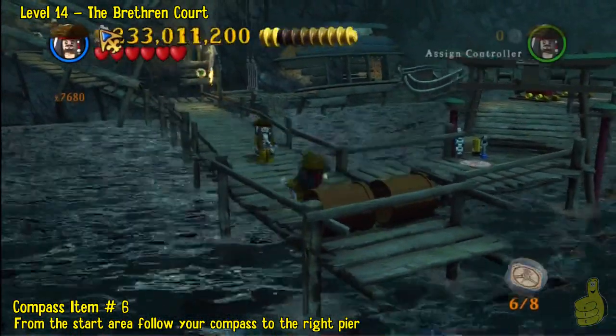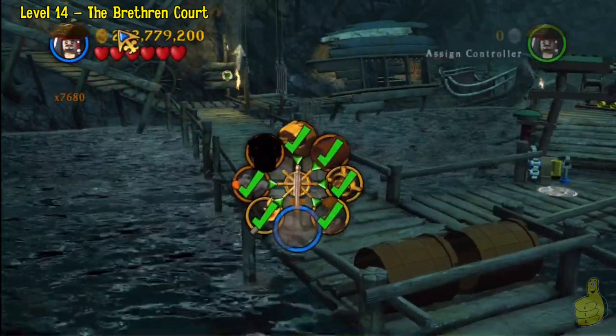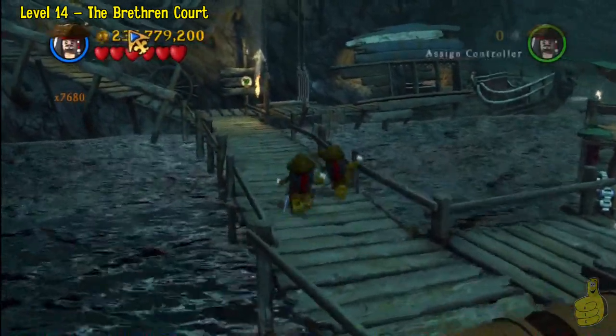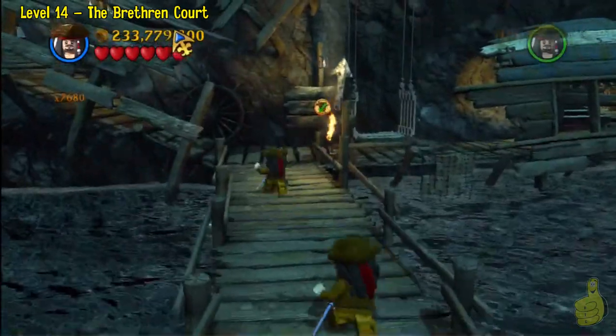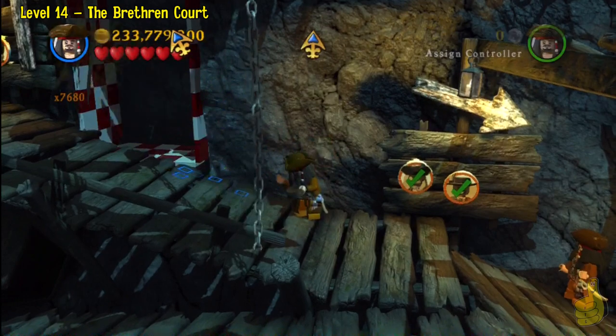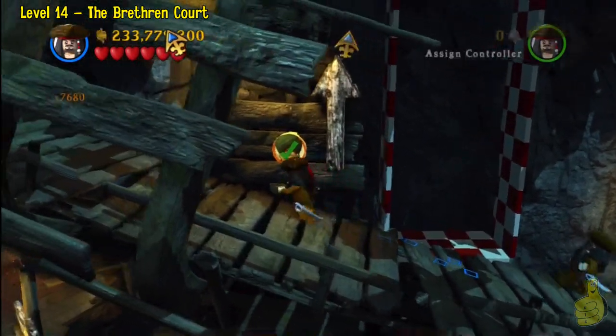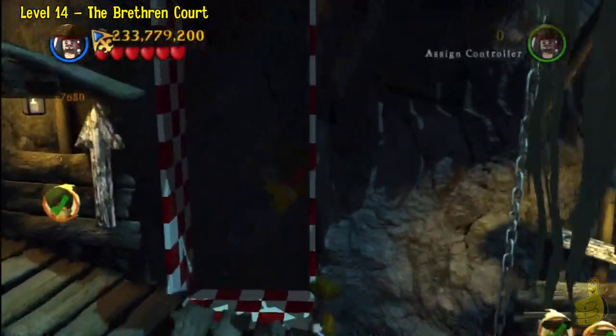You've seen this before — it gives us a barrel. We don't really have any use for that barrel right now. So the next compass item is nowhere near us. We're going to go ahead and pull out of that. Now we're a little closer — we're going to check it out again. It's pointing up top. We've got to make our way up top.